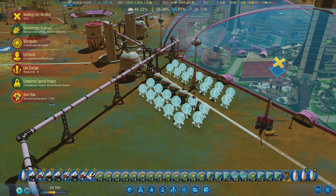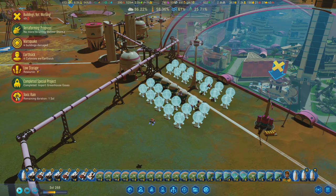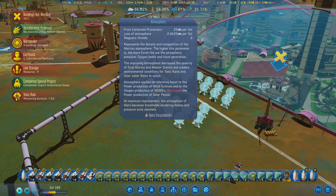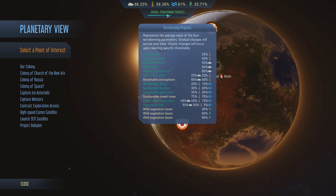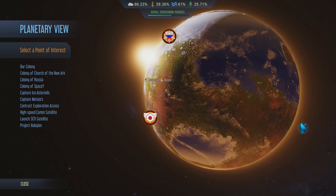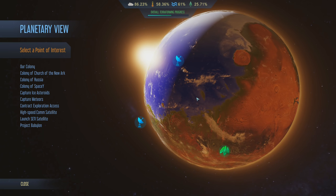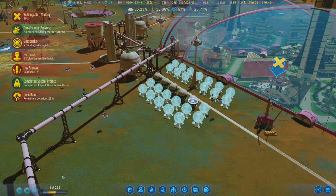Toxic rain for one sol - I'm sorry, what? Why do we have toxic rain? Did it happen because of the planetary thing? I guess maybe it just prompts automatically anyway without it - maybe that's how it works. Oh well.